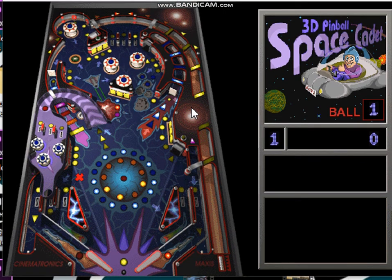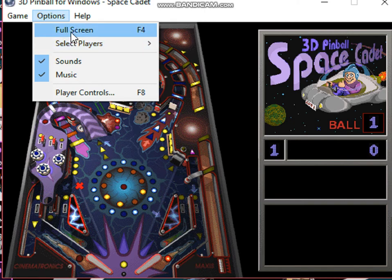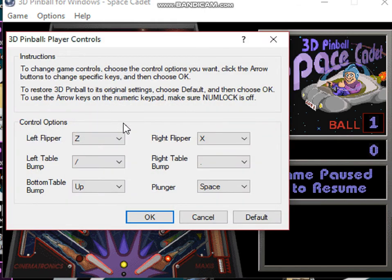That's really all. The controls are really weird, but you can go right here to the Options, then Player Controls. I put them to Z and X because that's the best controls in my opinion. The options that say left table bump and right table bump — you can kind of bump the pinball machine, but if you hold it down or keep pressing it too much, it'll detect it as a tilt and disable all your controls. We'll just do a quick round and get right into the game.